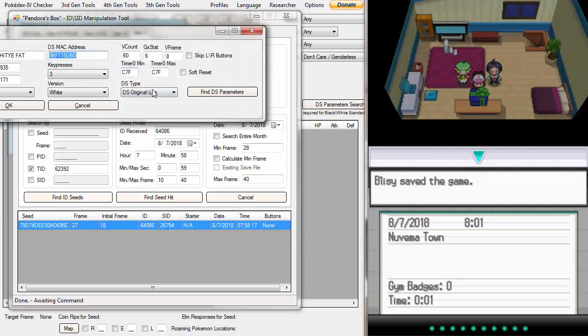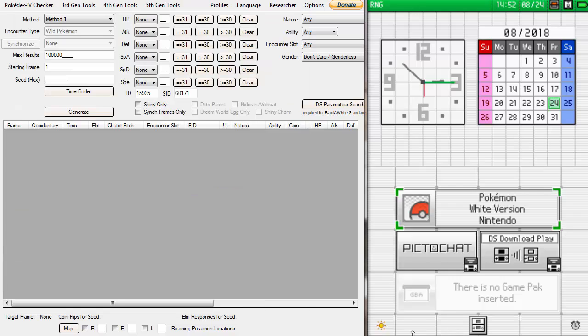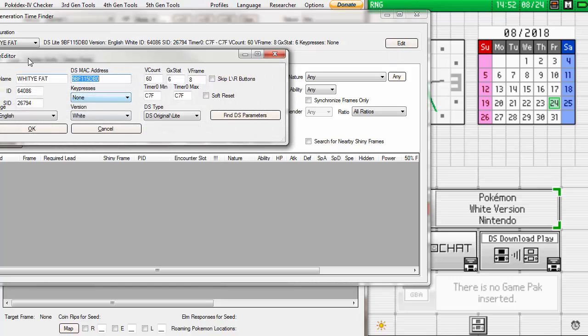You can go ahead and enter that into your profile. Just go up to the starter and save in front of it — write this down and edit it into your profile. Once you're saved in front of the Pokémon, you can turn the game off. Now that we've got our ID and Secret ID figured out, all we have to do is go into Time Finder — 5th Generation Time Finder in RNG Reporter — and select our profile.